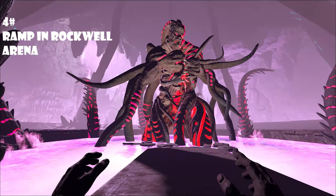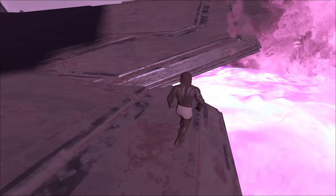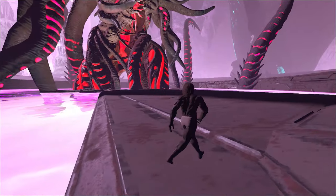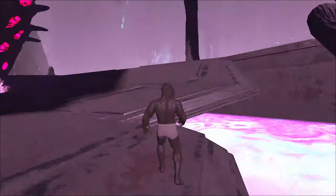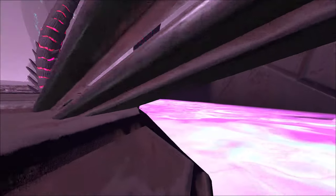In the Rockwell boss arena on Ab, you can hide under this bridge here. If you run out of cactus broth, or you forgot it, or you're about to die, and you just want to let the tribe take care of the boss — all you have to do is crouch here. There's room for you to sit under here and be completely safe from anything in the boss arena.